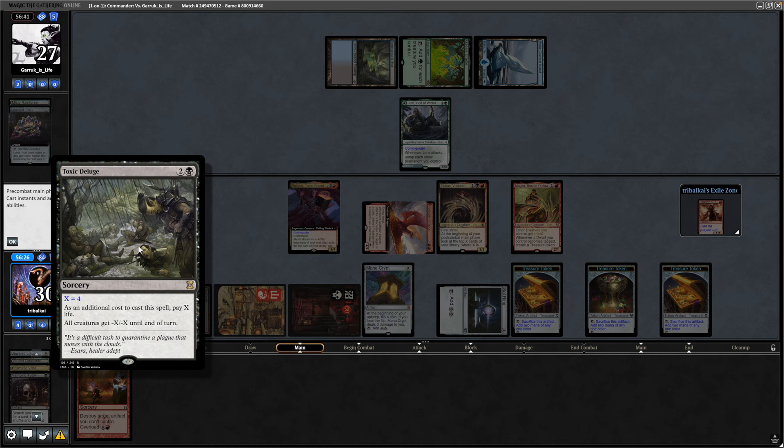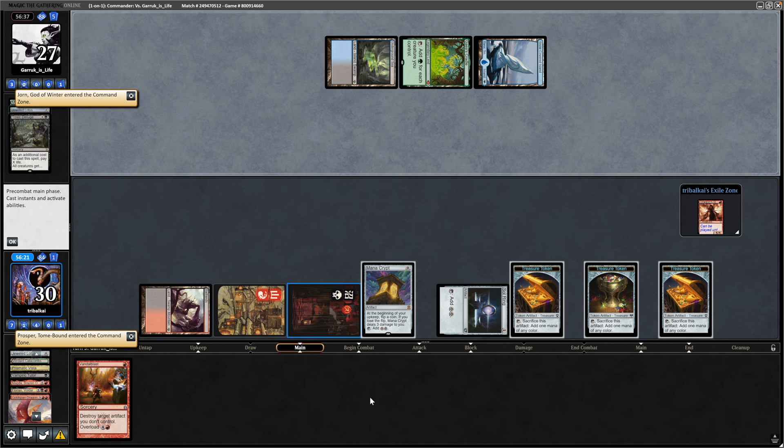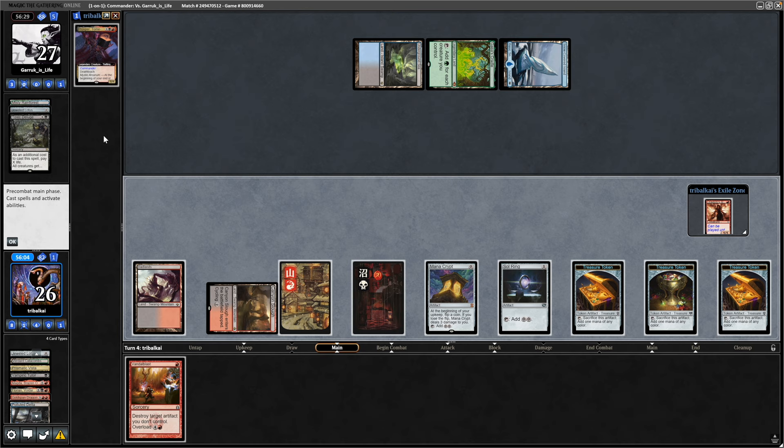Immediately being punished for the greedy play — that's a Toxic Deluge where X is 4, completely wiping all the creatures. Yeah, that feels bad. Totally empty-handed now; maybe need to put Necropotence in the deck. We just draw into another land — Polluted Delta — so play and crack that. Get Prosper back into play, still making use of the fast mana.